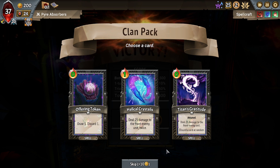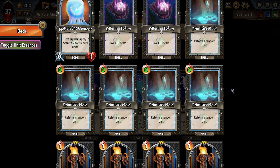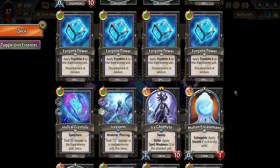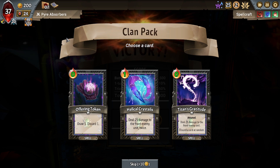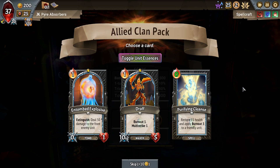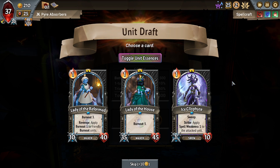Even though I got kind of the worst set of things with Sketches of Salvation, it still went really well. So I don't want Titan's Gratitude. Do I want another Helical Chrysalis? I kind of do, and I kind of don't. The idea for this deck is that we make it really small — that's the idea. We don't really need many spells. Maybe we don't take more, although the Helical Chrysalis is a pretty decent spell. I'm going to take this one, but I'm going to be careful about more spells. I do still want to take units — not these particular units, let's skip these. But I still want units that would be good in the center.